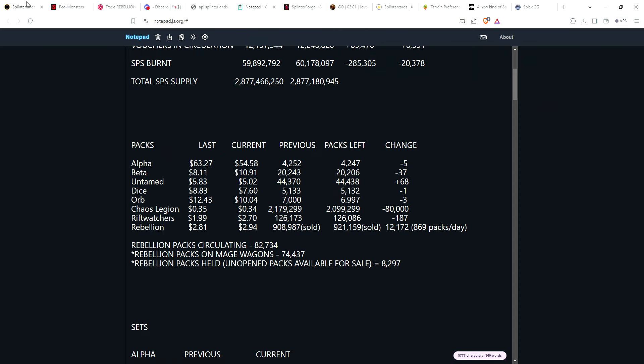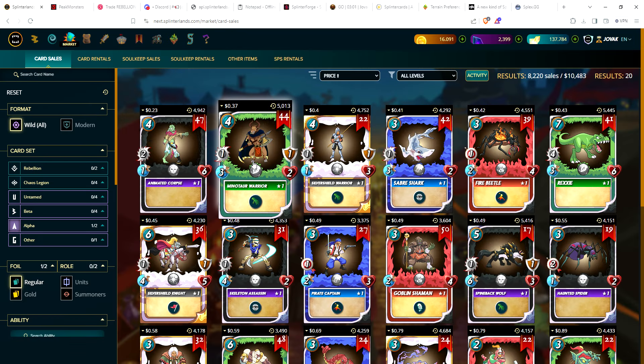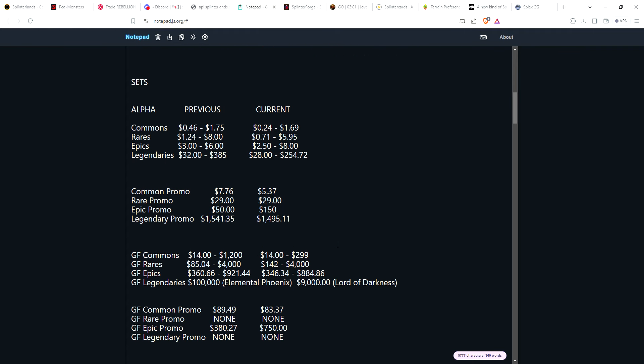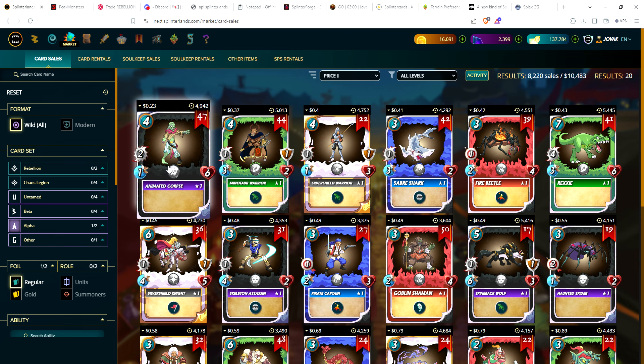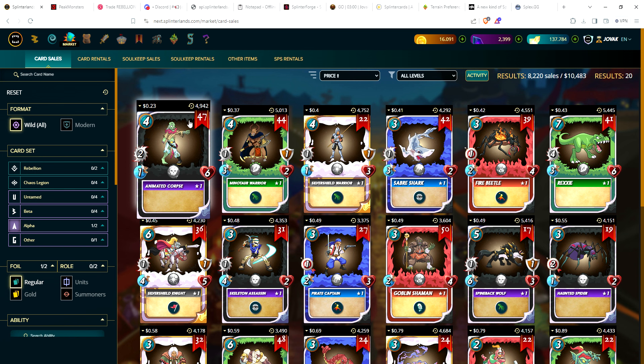Now let's get into sets, starting as always with alpha. For the regular foil commons, there's not a whole lot of movement — occasionally you'll have a buyout that spikes prices. The cheapest alpha common is 23 cents; most commons hold between 45 to 80 cents. The silver shield warrior did have a buyout a few months ago — normally about a 40 cent card, but someone bought them all out and relisted copies for over $40 each. Cheapest alpha common is 23 cents up to $1.69 for the giant rock, which was also bought out.